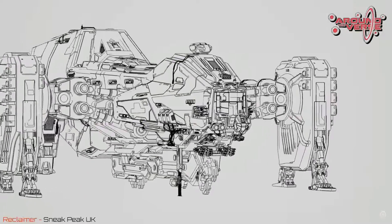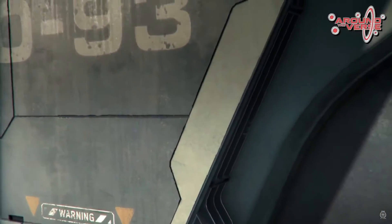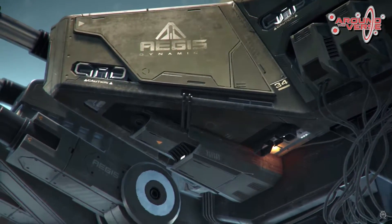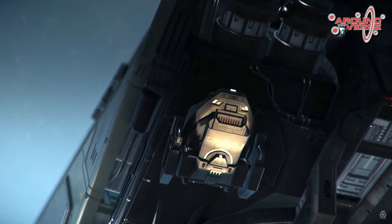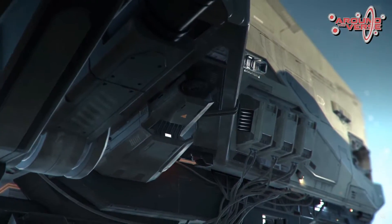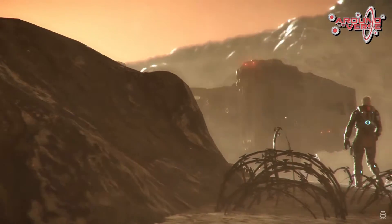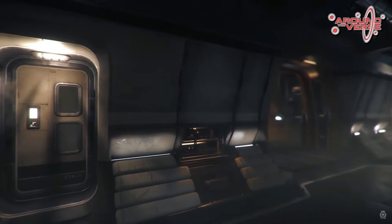Moving on, we have the Aegis Reclaimer — a salvage ship. Salvage isn't coming until 3.2, but it's good to see it getting built and looking very polished. It wouldn't surprise me if it gets dropped into 3.1 just as a ship you can fly around. Let us know in the comments if you've bought one and whether you're planning to do salvage or just bought it because it looks absolutely wicked.